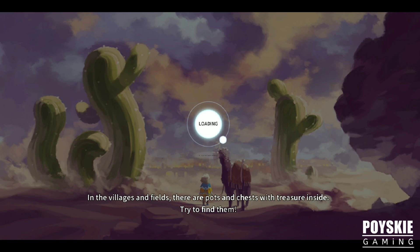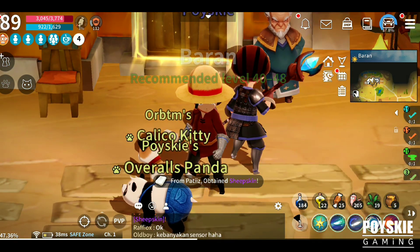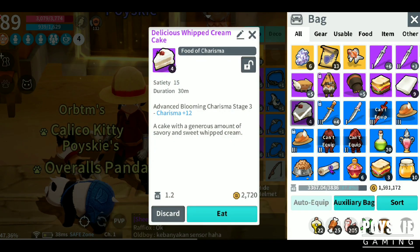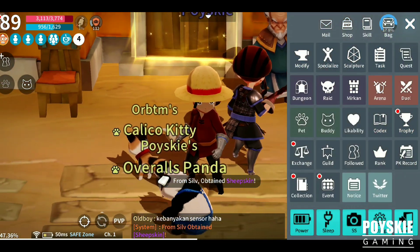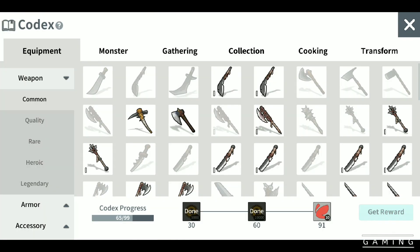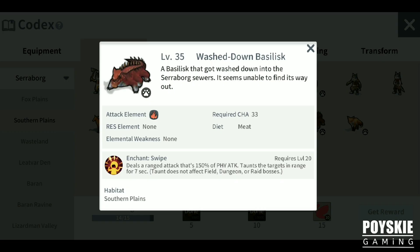If you want to tame a basilisk — just like the Godzilla basilisk here at Moonlight — let's check the codex of basilisk. This one is only 33 charisma required.